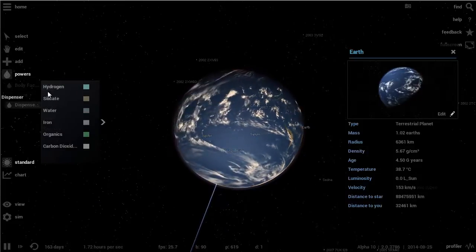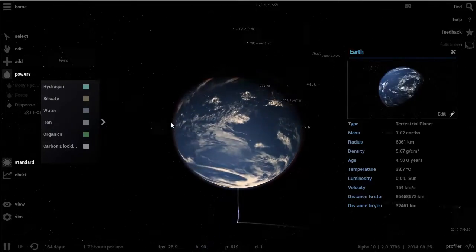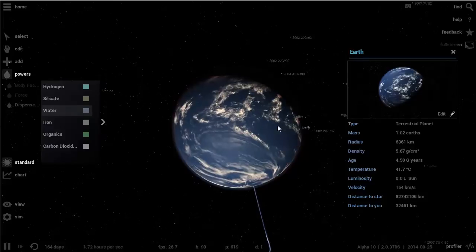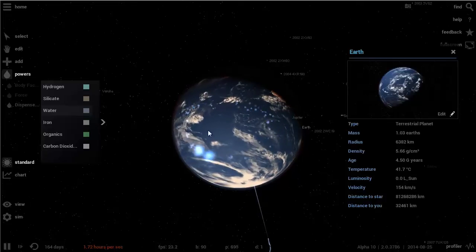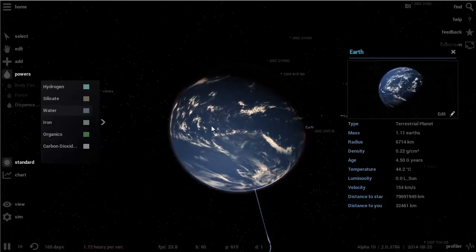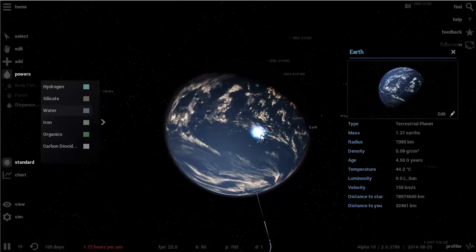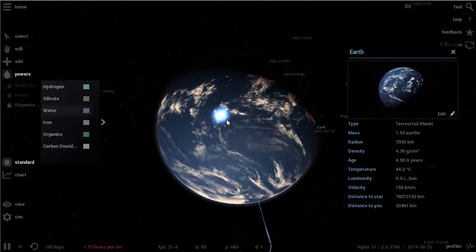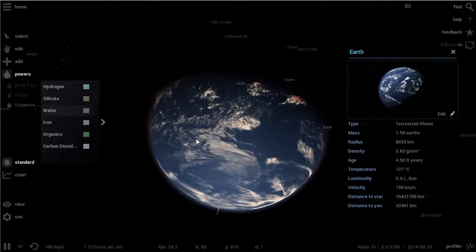The really awesome thing is this Dispenser button, which lets you choose different materials to add to your object. I'm going to turn our planet into a gas giant. Let's start with water — let's add some water, sprinkle some water on top. The game slows down because there are a lot of effects involved, but you can see the radius has already started increasing, the mass started increasing. I'm going to be adding water until there's just water — nothing else — just a water giant. All the land is gone.